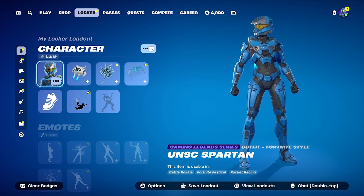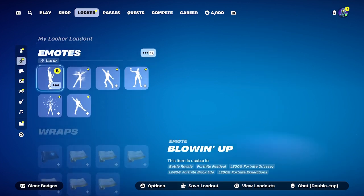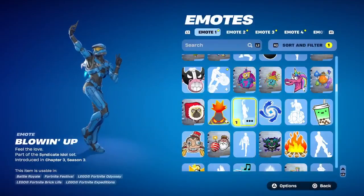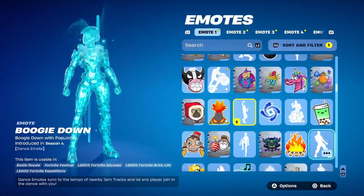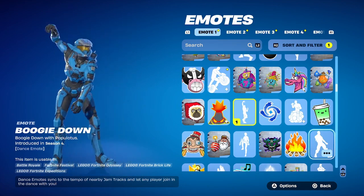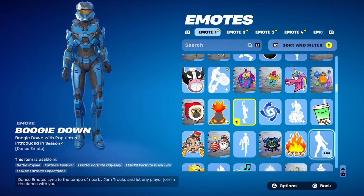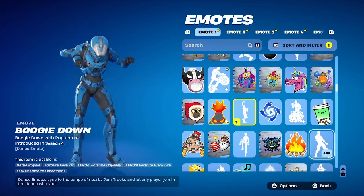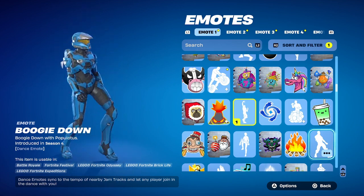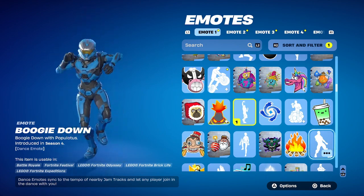For anybody who doesn't know, you do get a free email when you do the 2FA. The email I'm talking about is right here on screen — it's a really old email from around season four, I'm going to call it an OG emote. You can get this OG emote — it's actually free. You can get it right now and take advantage of that.